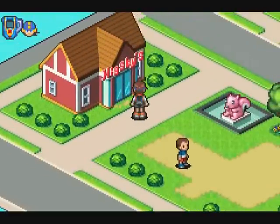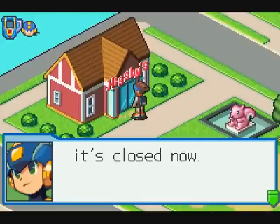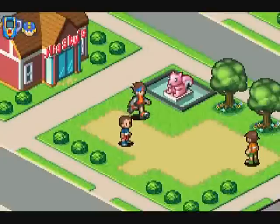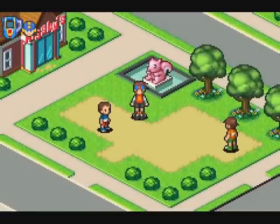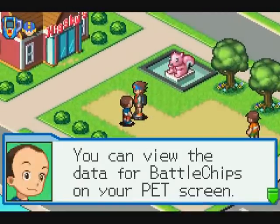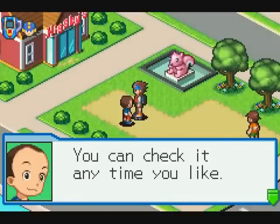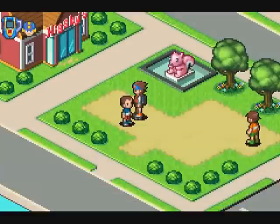This is just get used to the town. PixBee's is the best chip shop, but it's closed now. The overall layout of the town has changed a bit. You can view the data for battle chips on your PET screen — it's all in the data library. You can check it out any time you like. Let's try to find lots of battle chips.